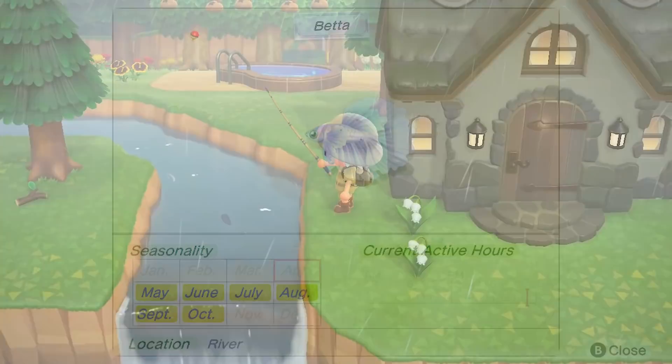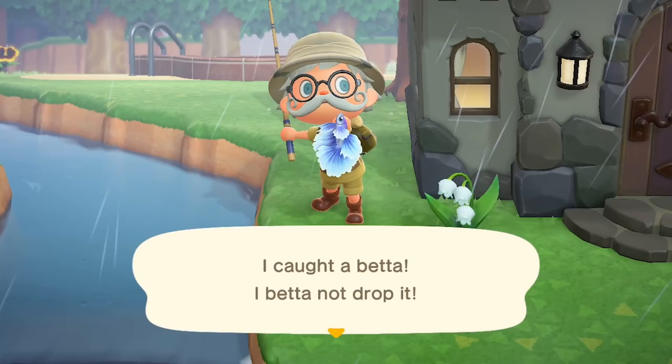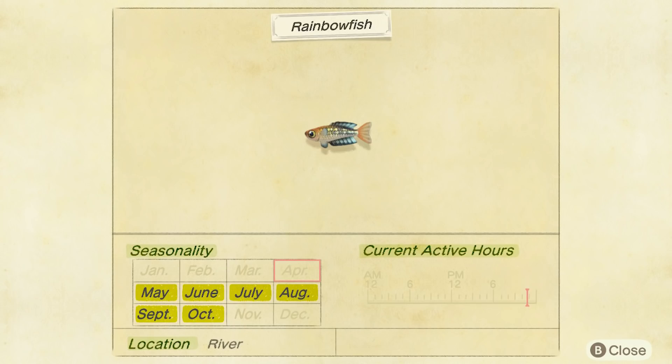Next up is your betta — I think it's betta or better, I'm not too sure. They're the ones with the really pretty fan-like fins at the back. Two and a half thousand bells they sell for. Again, they're found in freshwater rivers. They're a small size, number two size. And they can be found throughout the day, 9am until 4pm.